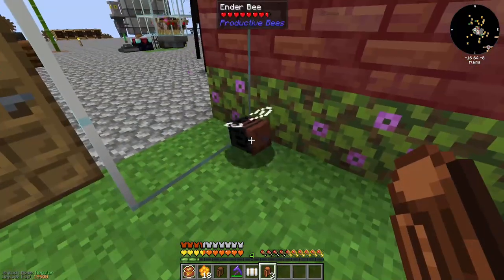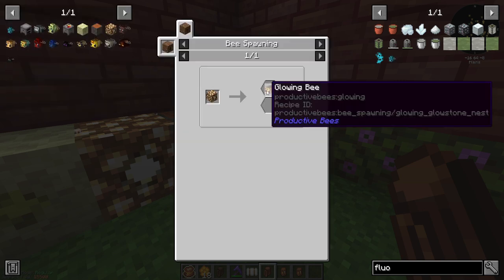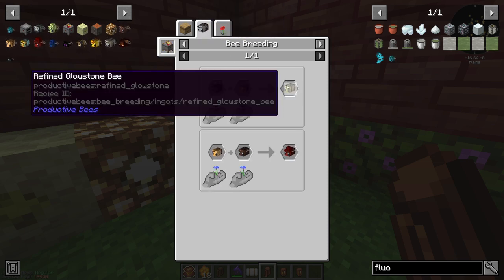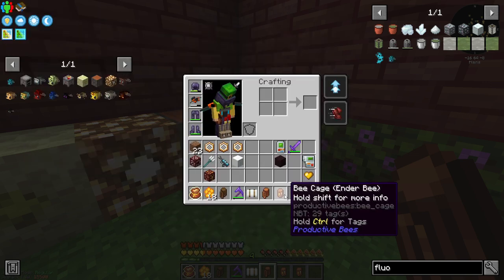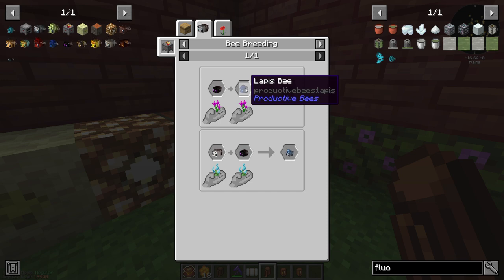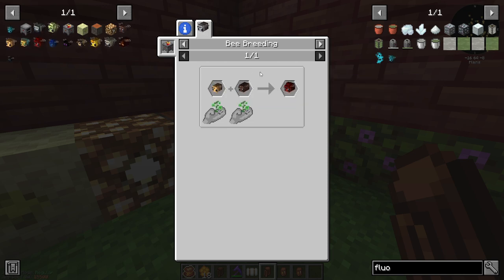We got an ender bee — perfect! And a glowing bee — perfect! The glowing bee can be used to make my redstone bee; I just still need the chocolate mining bee. The ender bee can be bred with a lapis bee, and the lapis bee then makes my diamond bee, which then makes a fluorite bee. So I still need a redstone bee, which is chocolate plus glowing — I need to wait for a chocolate bee to show up.